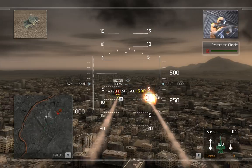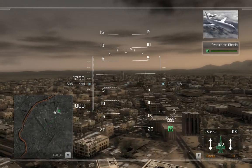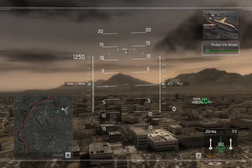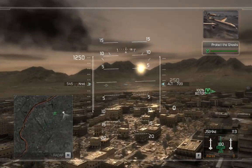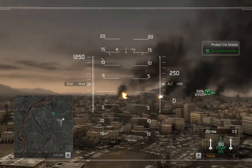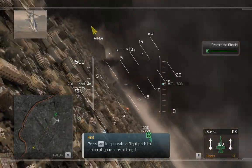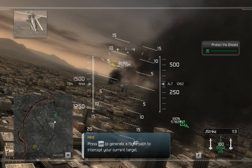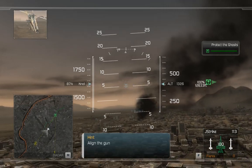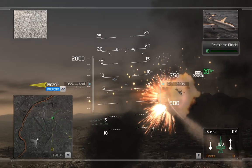Ghost Leader to air, begin your attack! Engaging now. Enemy forces are closing on the Ghosts! Ghost Leader, be advised — Black Hawk 5 is en route to rally point for extraction. ETA five minutes. I've got rebel helos active in your area. Engage at will.